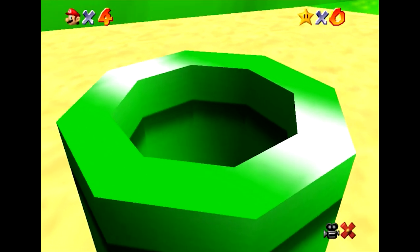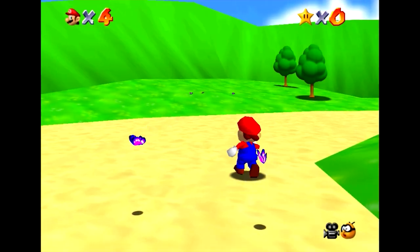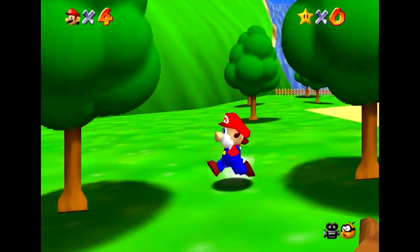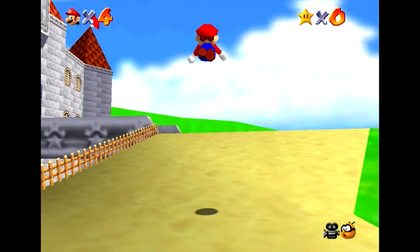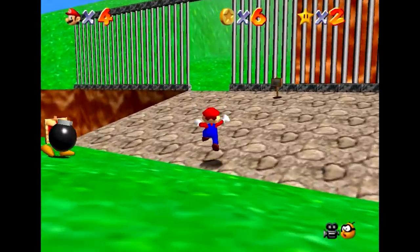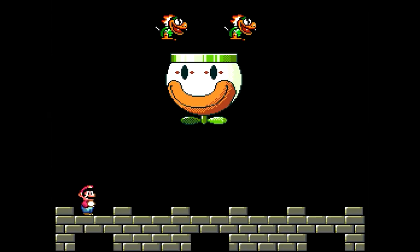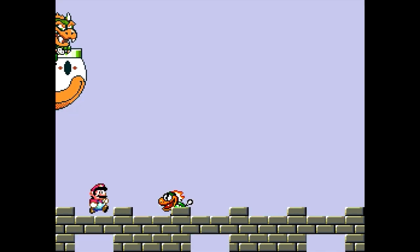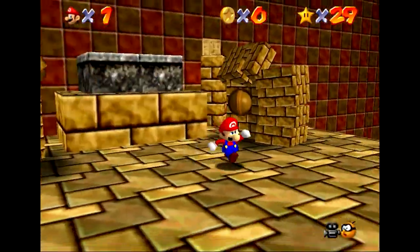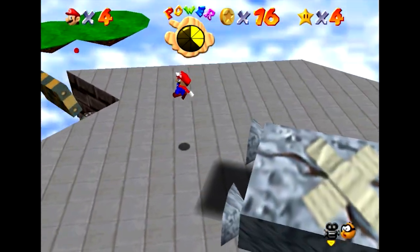That brings us to Super Mario 64 — the game which added a new dimension to the Mario series, but also significantly built on Mario's moveset. It can be easy to forget over 20 years removed from it, but this was the game that brought triple jumps, long jumps, backflips, sideflips, and importantly for our purposes, ground-pounds, punches, kicks, and dives to the Mario platformers. With such an expanded moveset seems to have come a desire to increase boss variety. Just like how Super Mario World highlighted its improved throwing mechanics with bosses you had to throw stuff at, Super Mario 64 wanted to show off its new mechanics in its boss fights, and with so many new moves that naturally led to significant variety in the bosses.